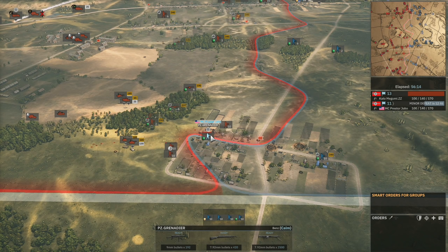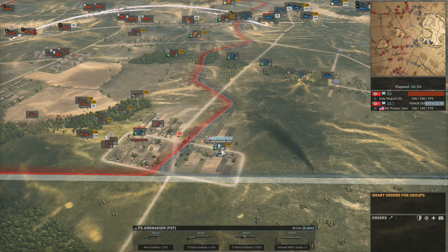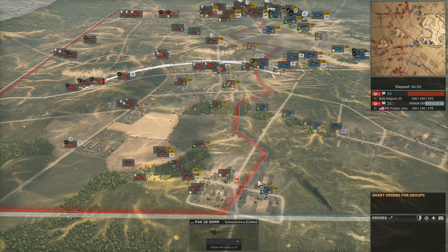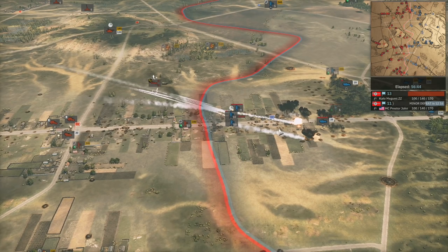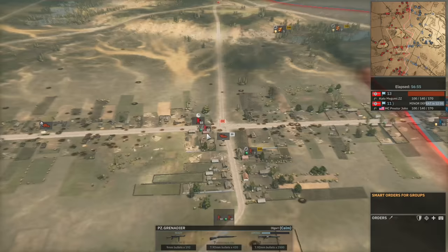The Panzergrens are being pinned down by the mortar, and the flag goes back in ZZ's favor on the bottom side. It's very tough for ZZ to reinforce his area. ZZ is making sure to move his Pac-38 after it fired previously so Presta John's mortar can't take it out, and he can continue using it to kill reinforcements pushing towards the bottom town.